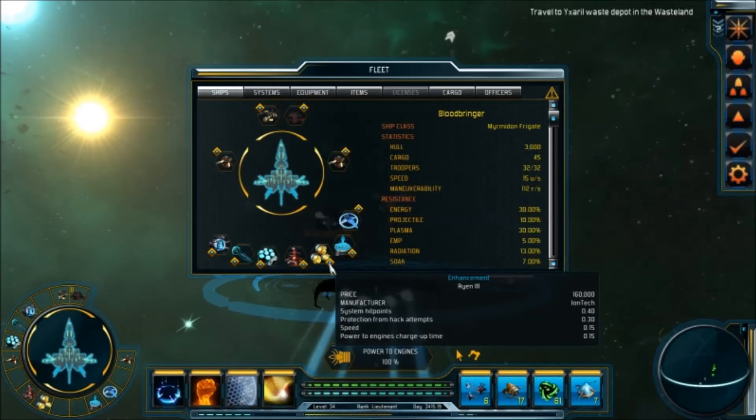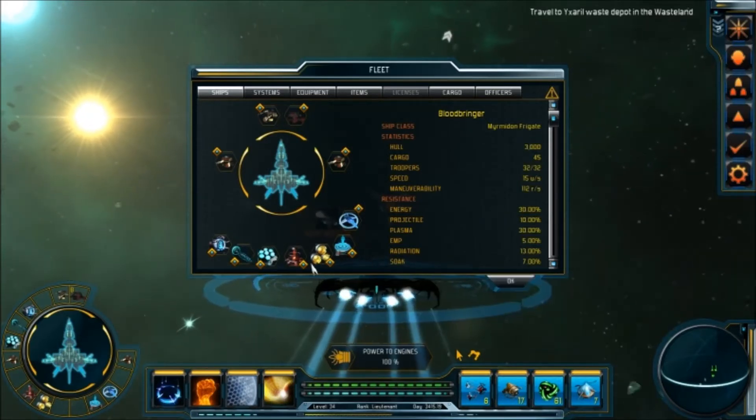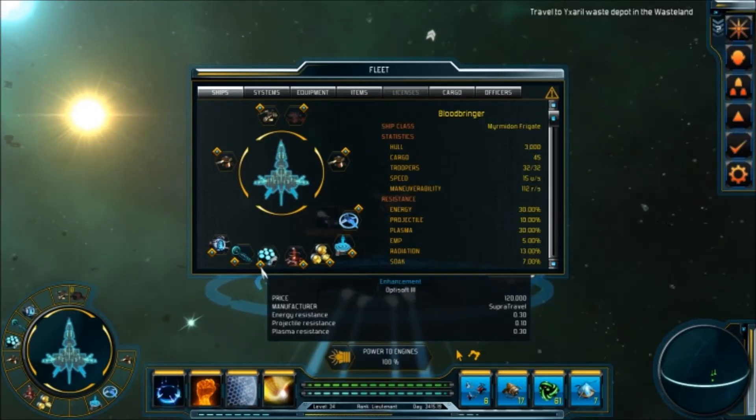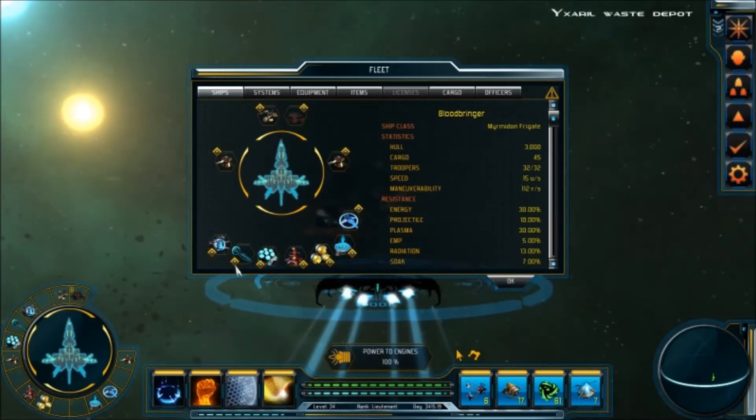Speed, protection from hacks, more hit points, power to engine charge-up time. And then of course we've got power, protection from hack attempts, recharge rate, chance to retaliate against hack attempts. And then I just went for a balance when it came to my shields: energy resistance, projectile resistance, and plasma resistance.